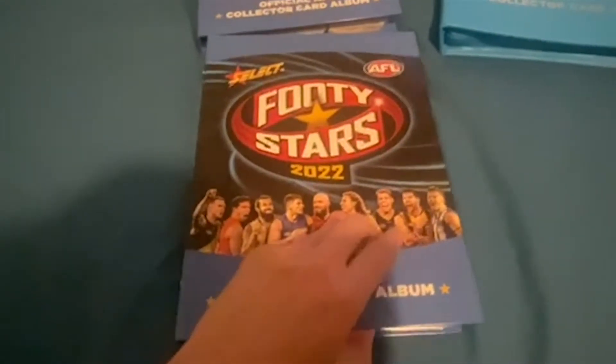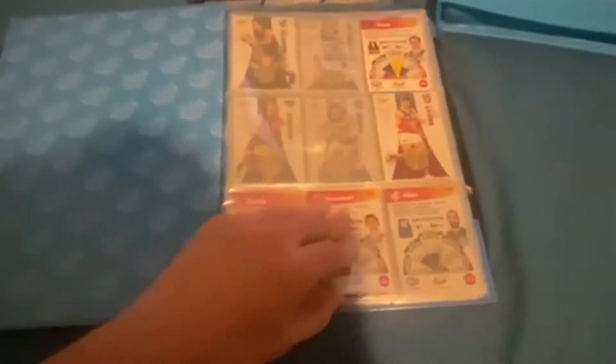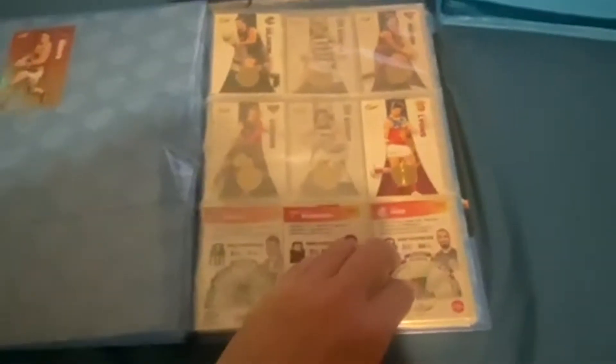I want to go into the second folder which is all of my sunset parallels and my 30th anniversary foil cards. You can see here the ones facing behind are the sunset parallels — the only one I have is Ben Keyes, so I guess that's good for him. We've also got ourselves Jared Lyons here in the 30th foil. You can see further down the book there are more 30th foils, but for obvious reasons these are a lot more difficult to collect.